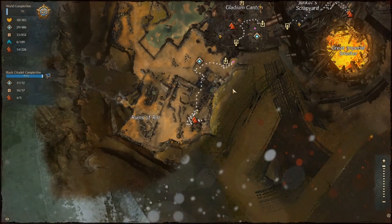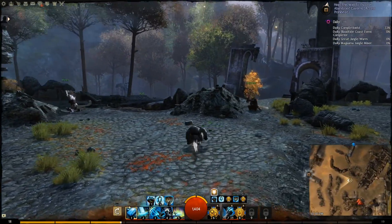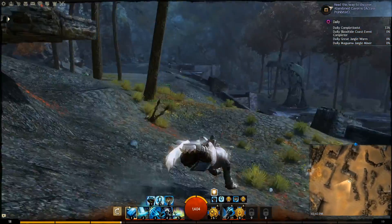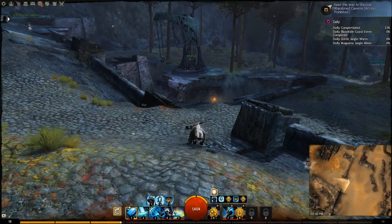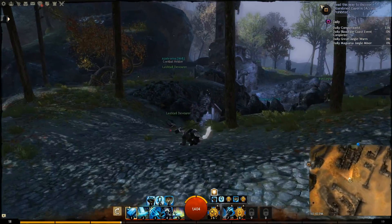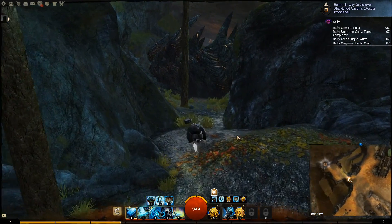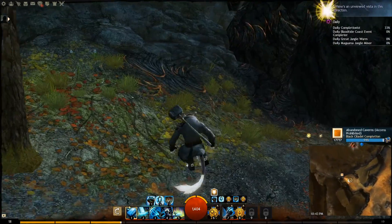There isn't a point of interest down there. There is one over here to the left — more ruins from the old human city that they're kind of demolishing. The Priory is trying to study them before they're all destroyed and absorbed into the city proper. Abandoned Cavern — Access Prohibited. That's not scary at all.